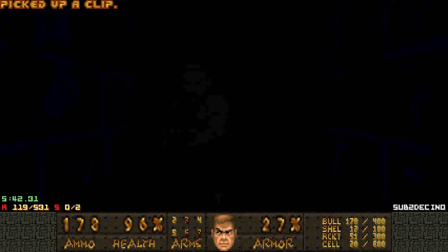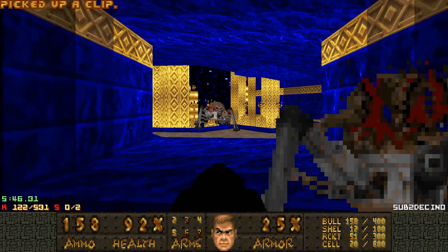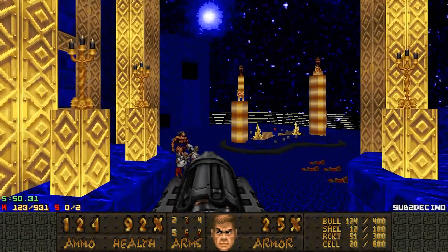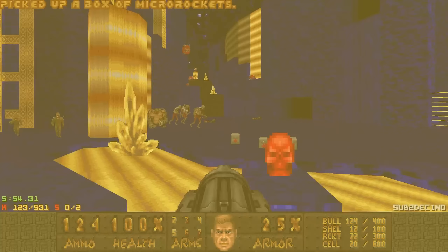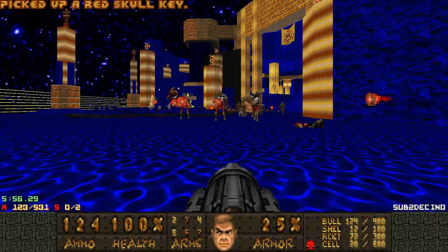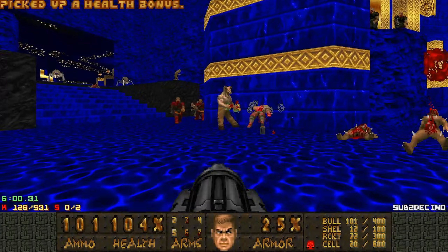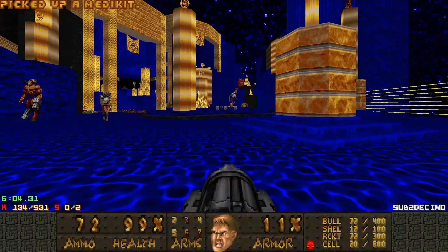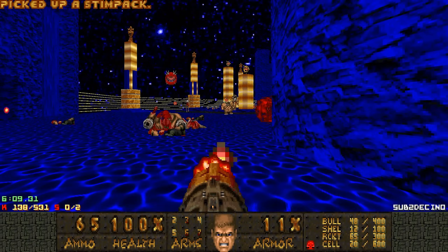Let's see if I can take this tunnel without getting killed. We can actually telefrack the Ragnos like this with the silent teleporters. Let's get the cyberdemon to show off his infighting skills — there's a lot of revenants here. He's going to infight with the zombies. Let's fire some rockets to get rid of the revenants ourselves.